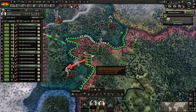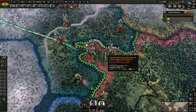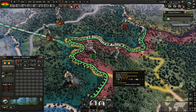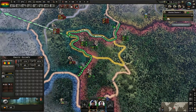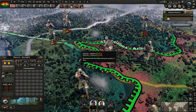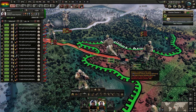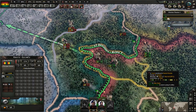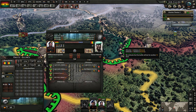Do I still want to grind these guys down, or do I want to try and hit an attack there? If I could break these guys, I could cut these four divisions off completely — that would be much better for me. Looks like this battle is probably going to go my way sooner rather than later.